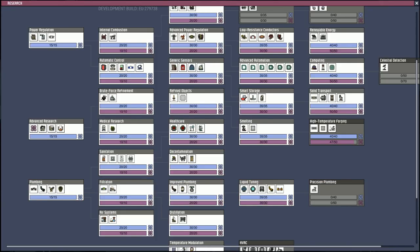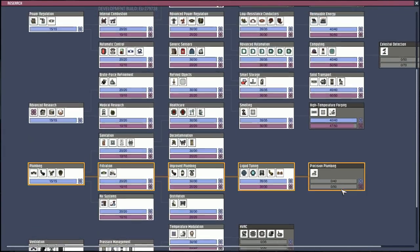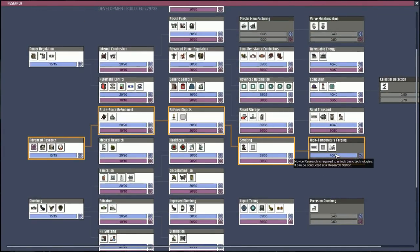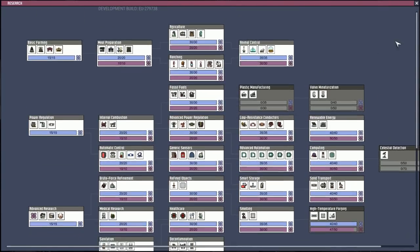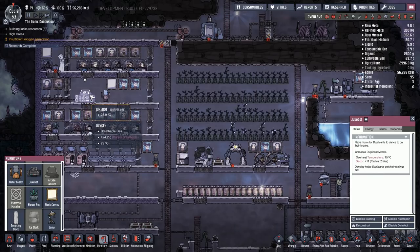I'd like to get an espresso machine set up, but it's going to take a bit because there's a fair amount required — you have to get pinch pepper nuts, which I guess are ground up instead of coffee. It also has plumbing involved. Last stream we did get the jukebot set up.